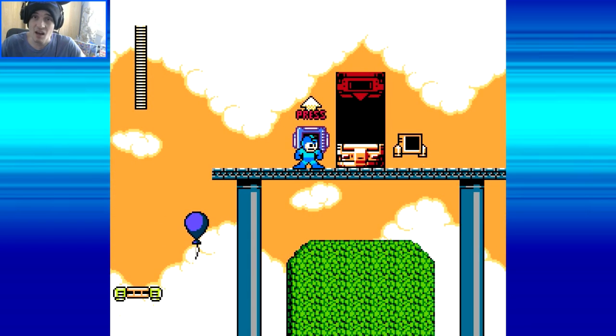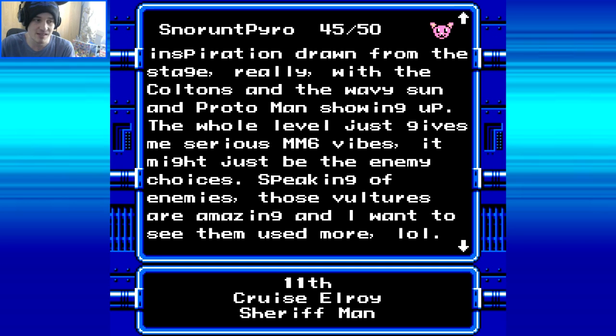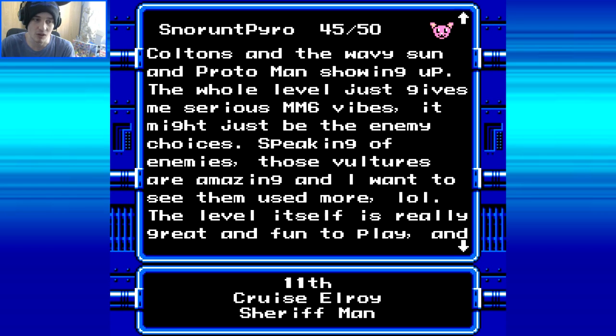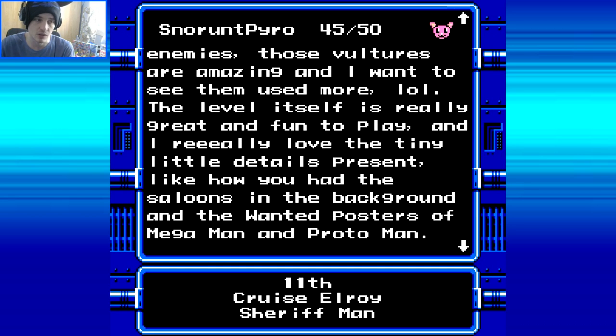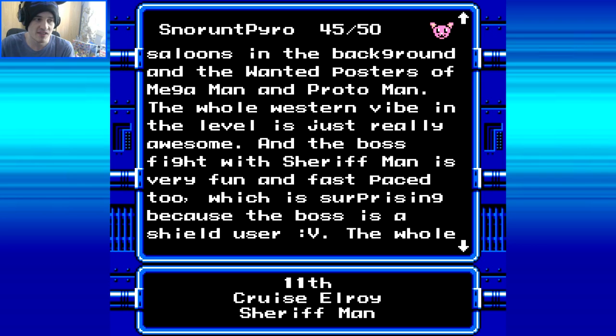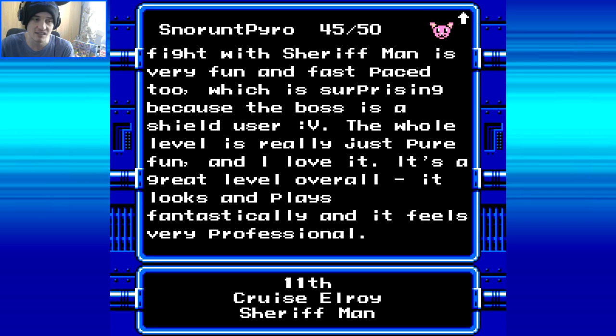Let's see what the judges have to say about Sheriff Man - and I really like that stage, that's one of my favourites. Snow and Pyro: 45 out of 50. 'What Tomahawk Man stage should have been, to be honest. There's a lot of inspiration drawn from the stage, really, with the Coltons and the Wavy Sun and Protoman showing up. This whole level just gives me serious Mega Man 6 vibes. Those vultures were amazing and I want to see them used more. The level itself is really great and fun to play. I really love the tiny little details like the saloons in the backgrounds and the wanted posters of Mega Man and Protoman. The whole western vibe is just really awesome. The boss fight with Sheriff Man is very fun and fast paced, which is surprising because the boss is a shield user. It looks fantastically in place and feels very professional.'